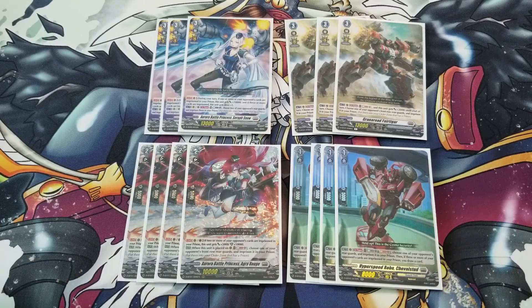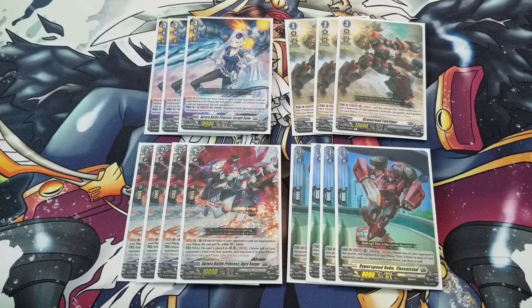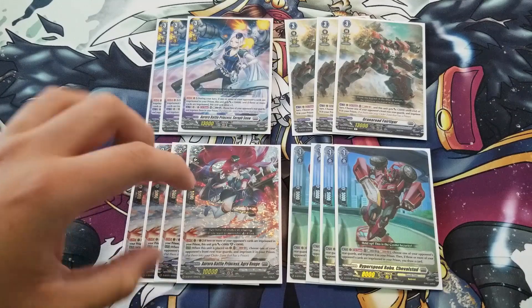Then we have Agra Rogue, one of the Battle Princesses from the Genesis of the Five Great sets. It has a Continuous skill on Rear Guard and Guardian Circle: if you have two or more of your opponent's cards imprisoned, this unit gets plus 5k and 10k shield, making it a 15k shield and a 15k beater. With an 8k booster, that's 23k. Her second skill is that when placed onto rear guard, you can Soul Blast 1 and imprison one of your opponent's front row rearguards — similar to Fair Tiger but as a Grade 2 with Intercept and more flexibility. I recommend playing four copies for sure.